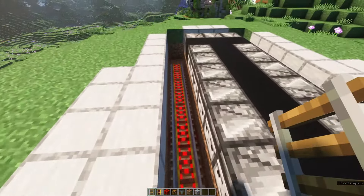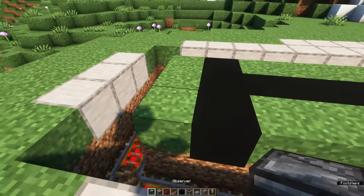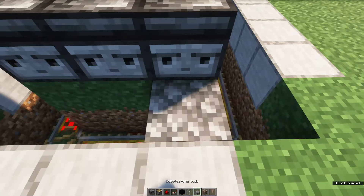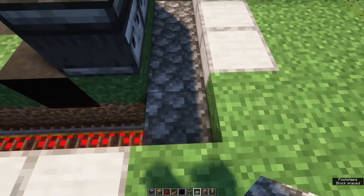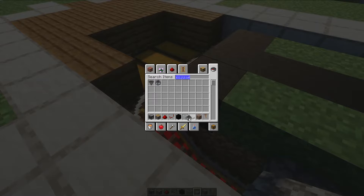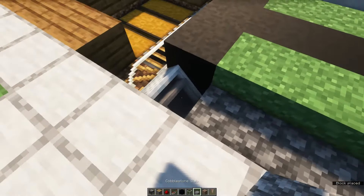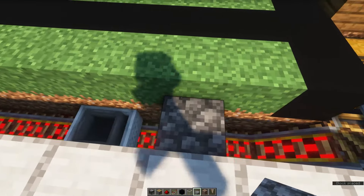This is your collection system and you can get a hopper minecart going. First, we're going to place some observers at ground level. To prevent the dripstone from falling and stopping the minecart, we're going to place a protective layer of cobblestone slabs above it. However, don't place a cobblestone slab where it will interfere with the hopper minecart going up or down. Don't do it on the other side either, but you can fill in the rest.